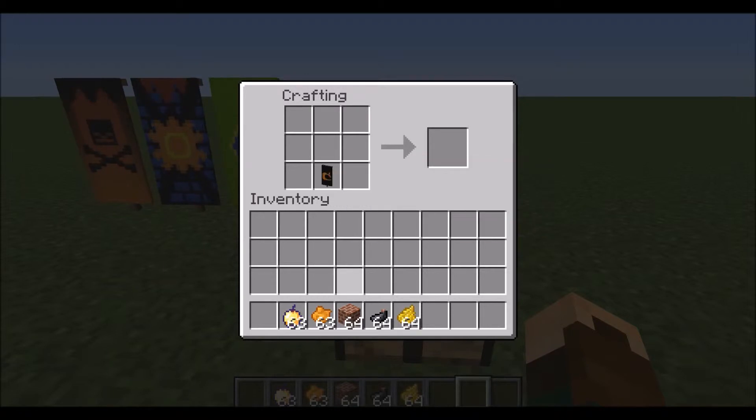Die stop je dan er onderaan met een breek erboven. Die pak je eruit en nu stop je hem bovenaan met orange die eronder.